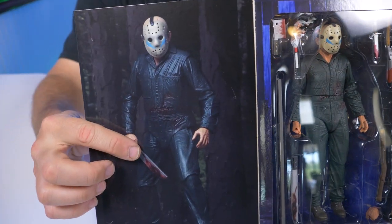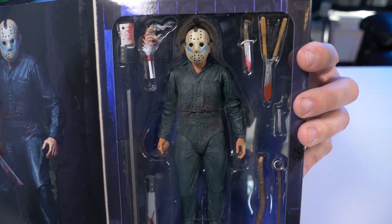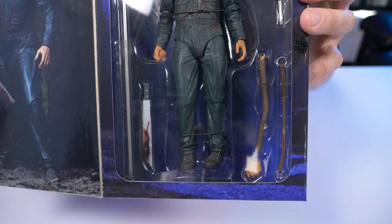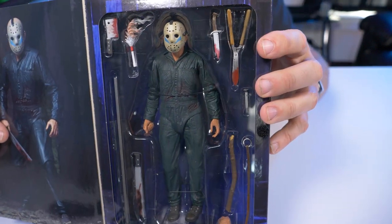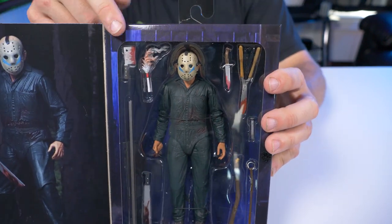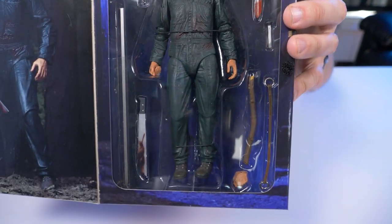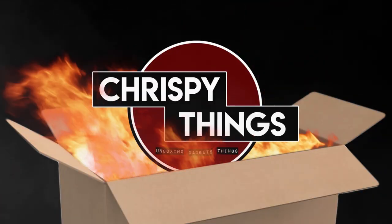There's an awesome product shot of Roy Burns, and there he is in the box. He actually has a lot of killing weapons in this set. I think pretty much every single kill he has in the movie — every weapon he used — is represented here. This is awesome. Let's take him out.